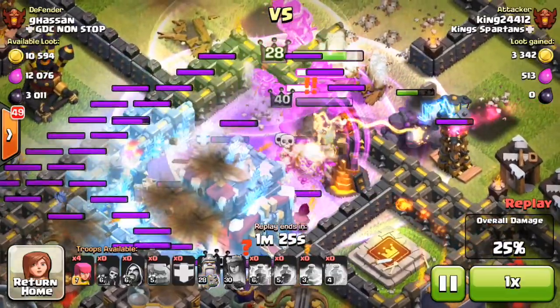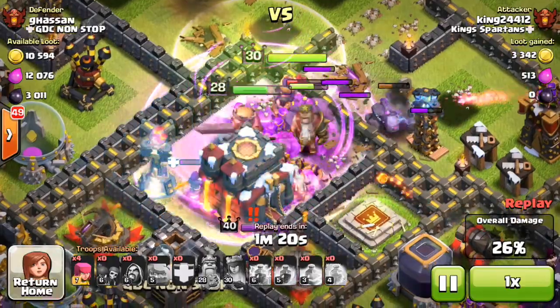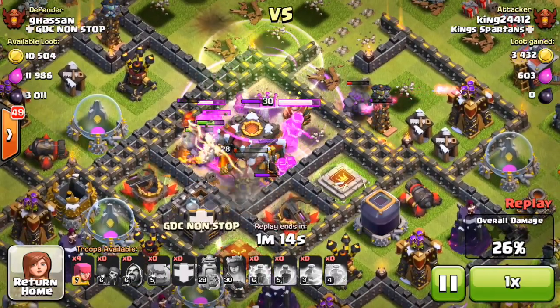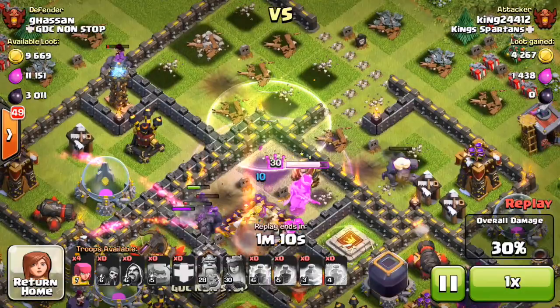I'm going to freeze whatever is left, hopefully buying my King a little bit of time — and he is enraged. Unfortunately, I accidentally invis'd my Queen too, which I did not mean to do. That was a huge fail on my part. I misclicked when trying to enrage the King, and yeah, so that's bad news there.